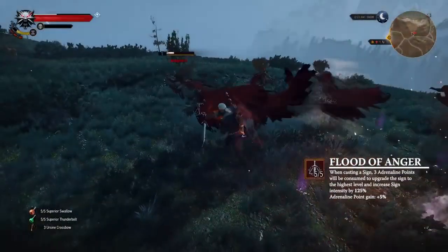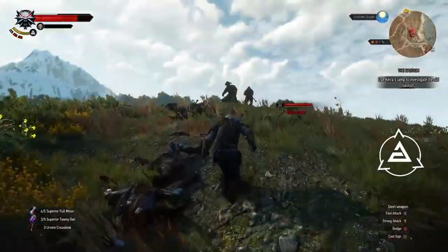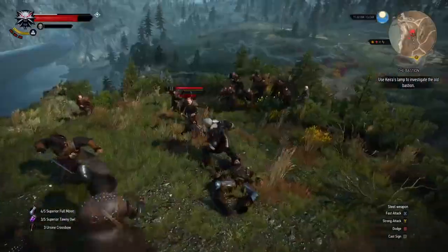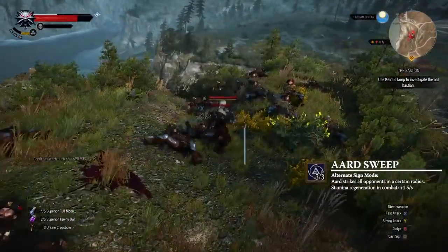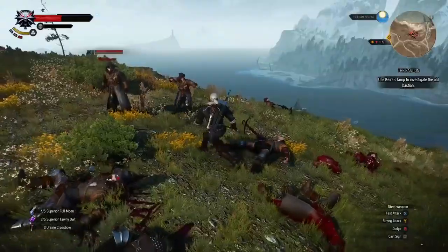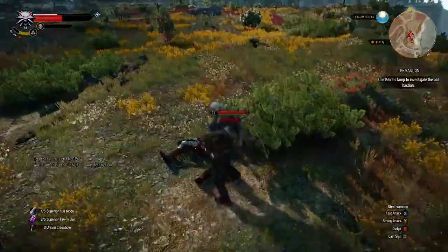Or you can use Flood of Anger to cast a max level sign. The Aard sign sends a directed telekinetic blast to stagger opponents. The alternate sign, Aard Sweep, strikes all foes in a certain radius. If the enemy is knocked down, you can pounce on them with a swift execution.